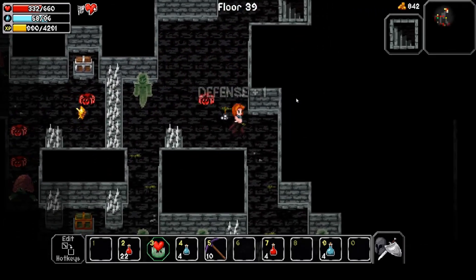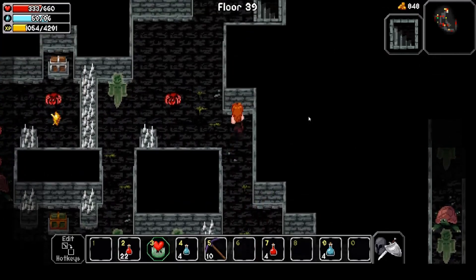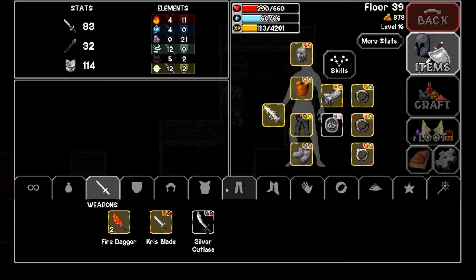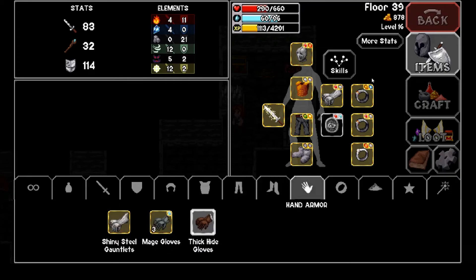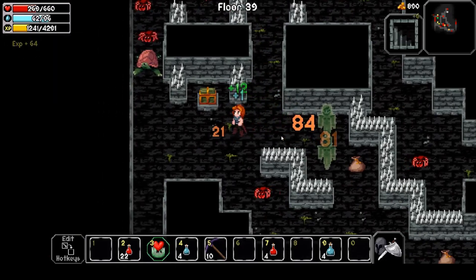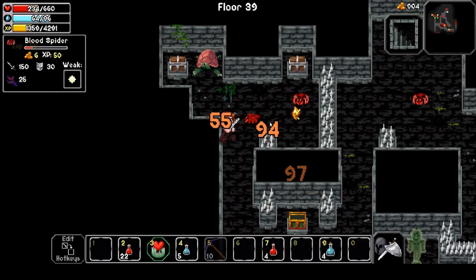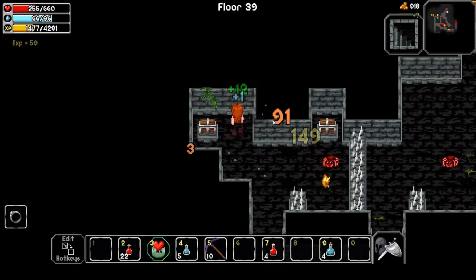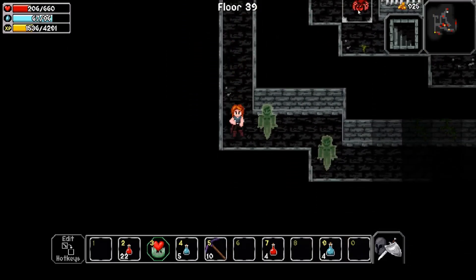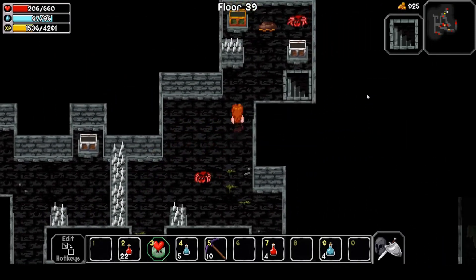I'll grab some health and defenses here — there are so many gems. I'll fight this guy rather than the spider since the spider will beat me up. Big daddy damage here! I found some thick hide gloves — these give ice equipment stats, which tells me the next biome is going to be ice. At least the game is prepping you ahead of time. I'm hitting trolls for over 100. The spiders are pretty squishy but when they do hit me I take massive damage — probably elemental damage. Let's head to floor 40.